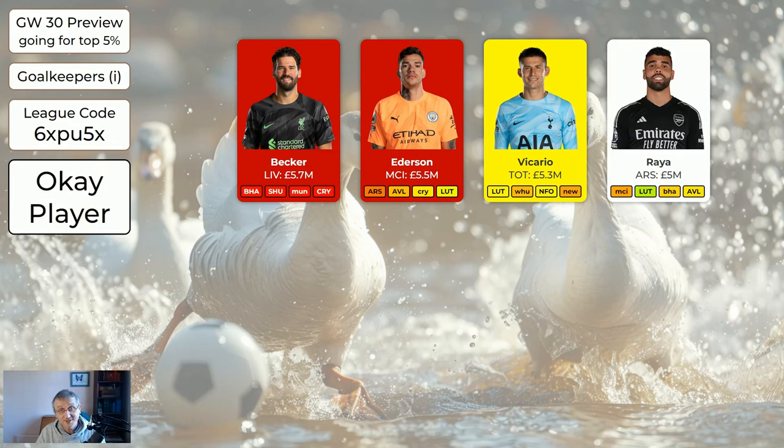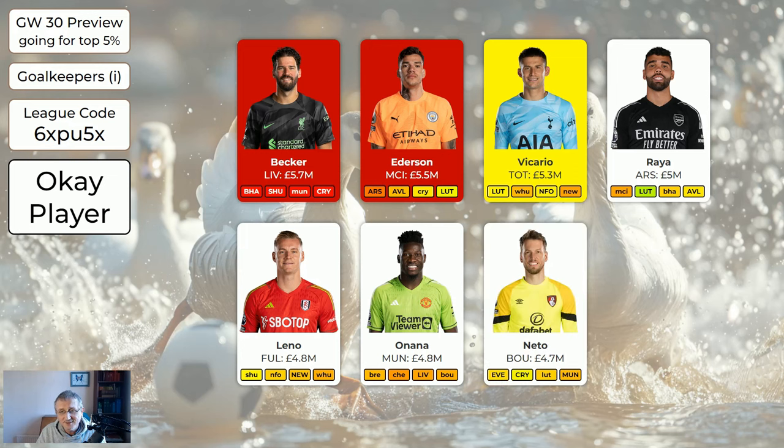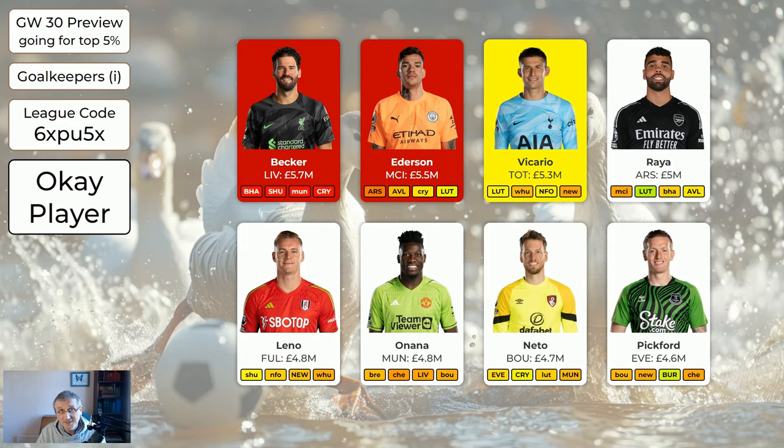Raya is a very good goalkeeper. The only downside — and it's a big one — is you can only have three Arsenal players, so if you have Raya that means you've only got two left for your 10 outfield players. Leno is quite a good keeper but quite expensive. Onana doubles in game week 37. Neto doubles in game week 34. Pickford I believe doubles in 34 — he's a lot of fun.